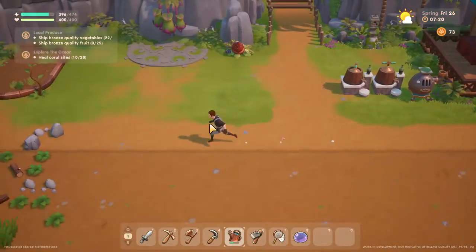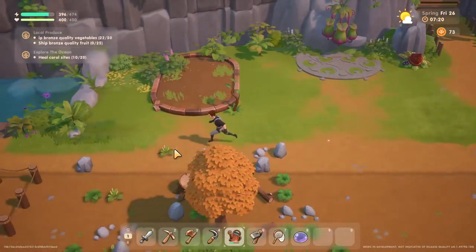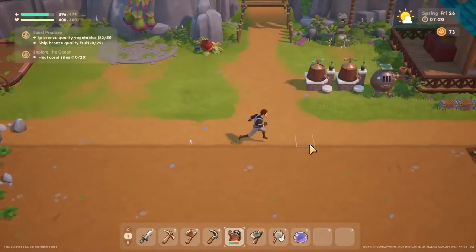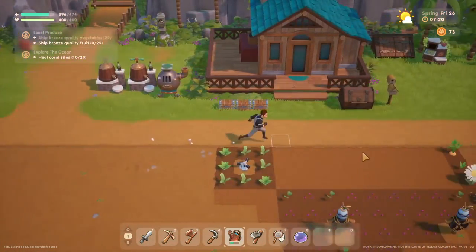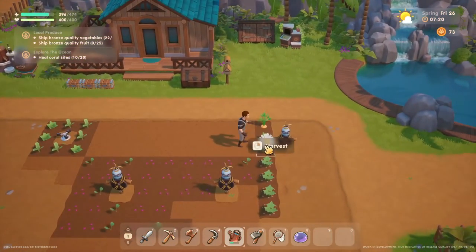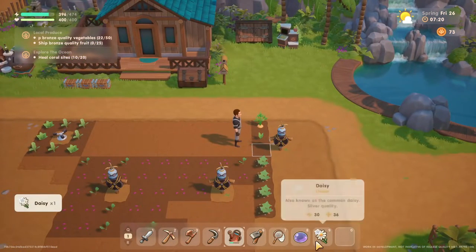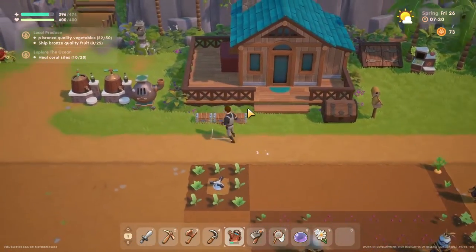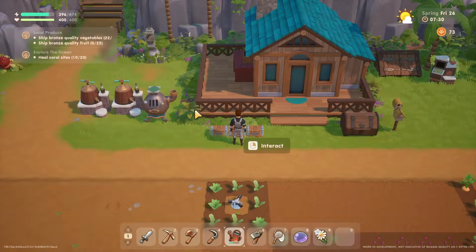Welcome back. In the last episode we got the barn and the coop going — it should be done tomorrow. Our carrot and our daisy are almost done, so we can go do the thing up at the temple to unlock more of these fast travel points.